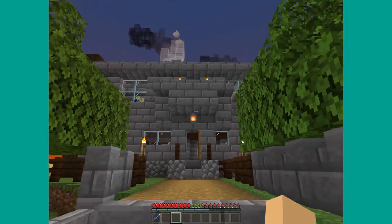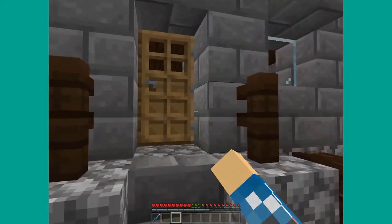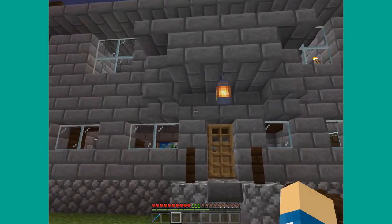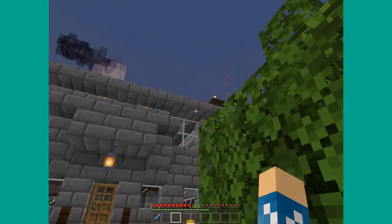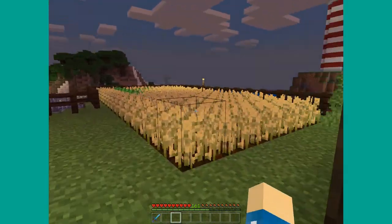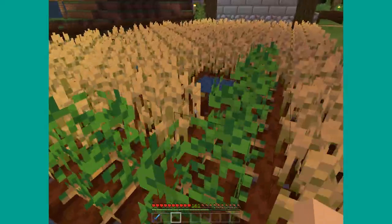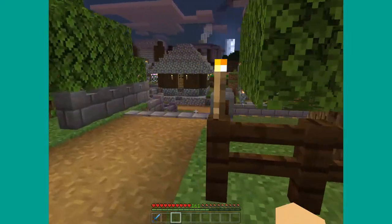This is my house — I created this personally. I actually made it in survival, believe it or not, but I did add some touch-ups after we went creative, such as the lamps and the smoke coming out — those are campfires in the ceiling. And here's my little wheat farm. We haven't really found much vegetables here other than potatoes. I don't think we ever found carrots.